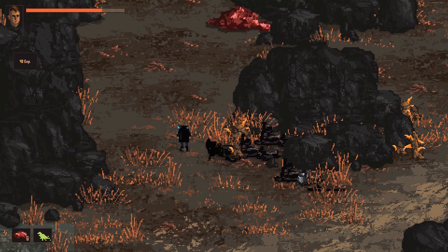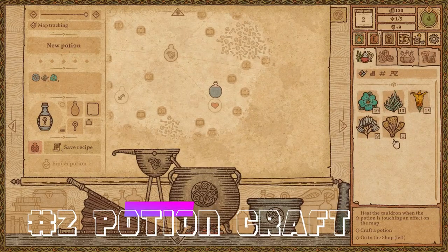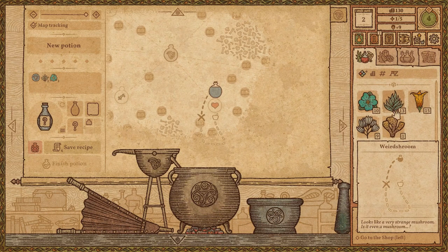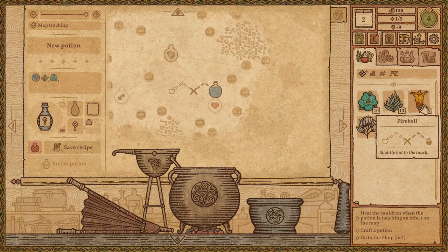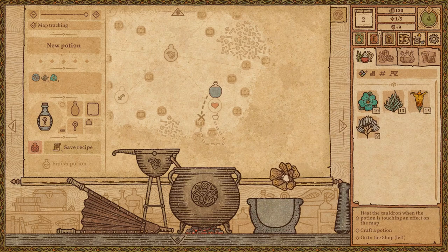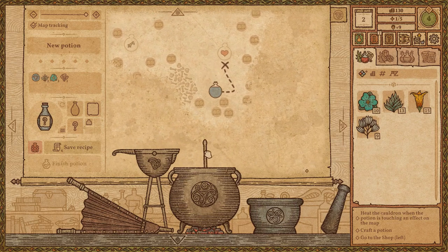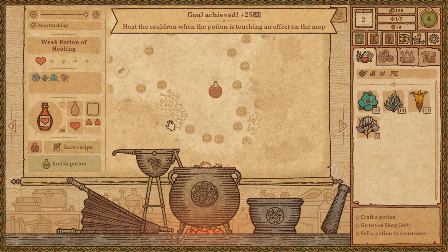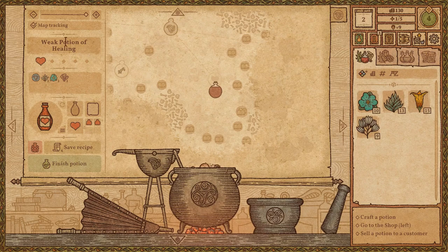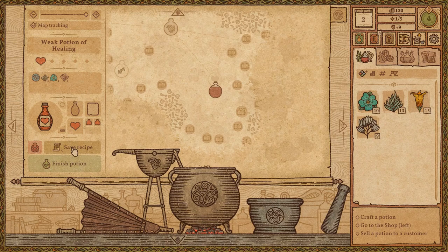On to number two: Potion Craft. Now Potion Craft is right now a free demo you can check out on Steam. You get to play the role of an alchemist in a medieval fantasy realm, using old alchemy tools like a mortar and pestle and a bellows to explore different chemical reactions and make different things. The artwork and music on this is absolutely gorgeous.